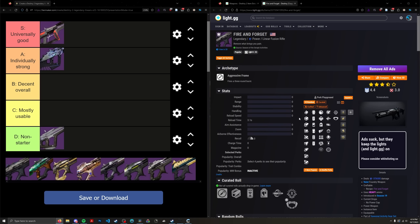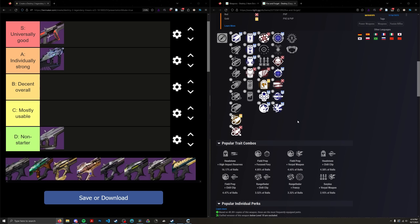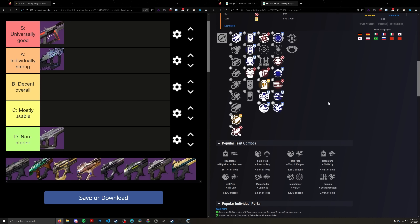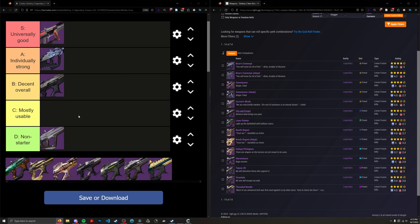Let's move on to Fire and Forget. It's a Stasis Season of the Seraph craftable aggressive linear — one of only a few aggressive frames in the game, along with Briar's and Storm Chaser. The only good first-column perk is Field Prep, which is pretty much just worse than Triple Tap and Four Times a Charm on precision linears. In the second column, you have Frenzy and Focused Fury, which are fine, I guess. Vice post-nerf is absolutely awful, so it's barely a consideration. I put this in B tier as the only B tier linear. There's a clear segmentation between it and what's above or below it — Fire and Forget is a middling option for damage. If you're going to use a linear, I'd really just stick to the top two.